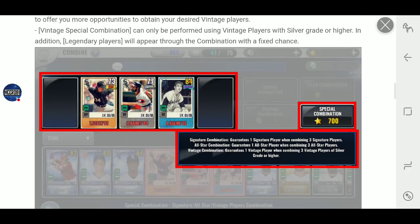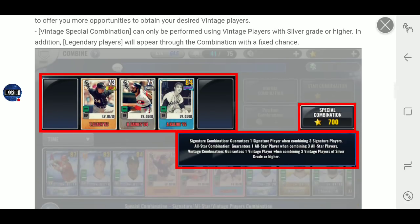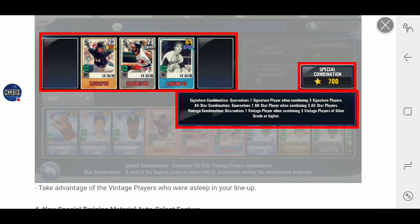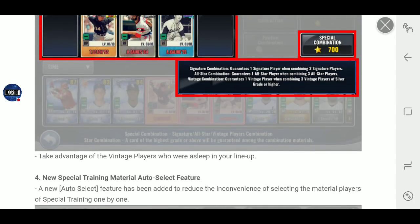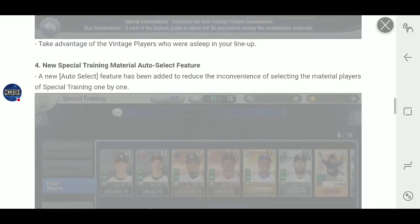Vintage combos — they're finally here. It's 700 stars, which is quite steep, but it'll allow you to get legendary players and new vintage players. I won't be buying vintage packs anymore. I'd rather spend 30 bucks on 3,300 stars to do four combos for four chances from the stuff I earned through the day.